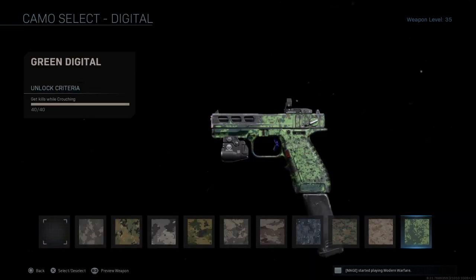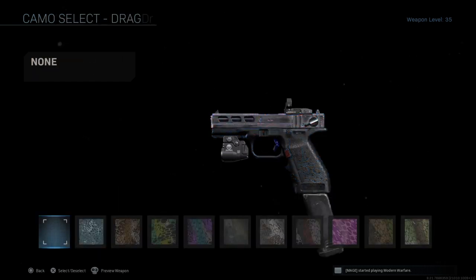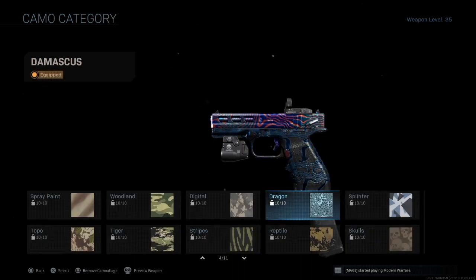For Digital it's get kills while crouching. This one can be tricky because crouching around the map is annoying, but basically just crouch-walk around the map and kill people. In hardcore, people are running around frantically trying to kill you, so just crouch down and get kills. For Dragon it's get hip fire kills — pretty simple, especially if you have a small map like Shipment.